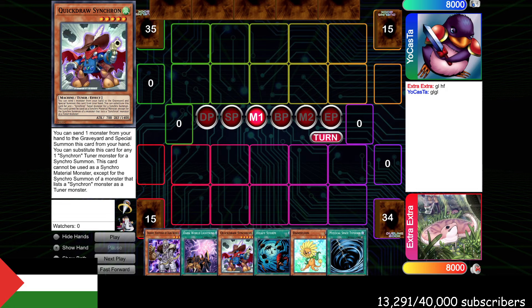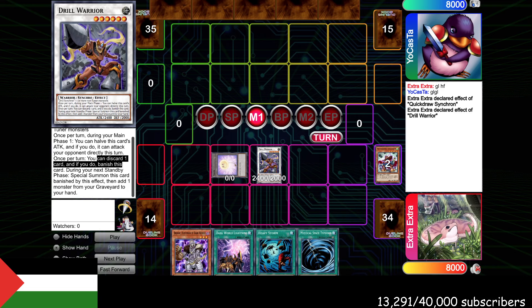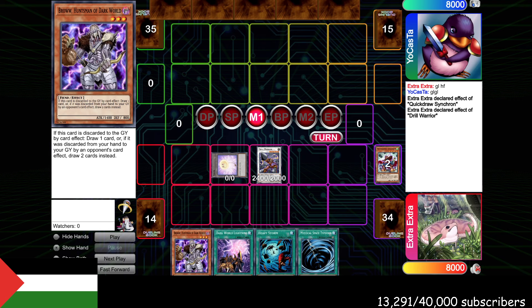However, if we do pitch Brow for the effect of Drill Warrior, it actually will, because Drill Warrior doesn't say 'send' — it says 'discard one card.' And because it's part of the effect and not the cost, it will activate Brow. So Brow doesn't activate with costs — like if you pitched it to Brionic or Phoenix Wing Wind Blast, it wouldn't activate there. But because Drill Warrior's discard is part of the effect, not a cost, it will activate Brow.